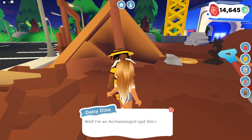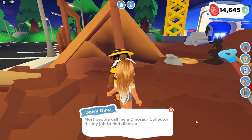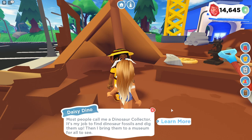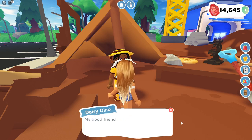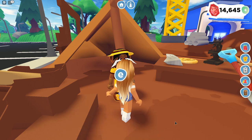Why are you here? Well, that's kind of rude. I am an archeologist and this is my new dig site. I believe there's something very valuable under the soil. Most people call me a dinosaur collector. It's my job to find dinosaur fossils and dig them up, then bring them to the museum for all to see. So there's a museum! This kind of sounds like Animal Crossing — you dig up a bunch of fossils and bring them to the museum, and as you add new things it's cool to see it grow. My good friend Doc McFly called me out here because he believes many dinosaurs used to live in Overlook Bay millions of years ago. He has some brilliant plan, but I am just here to dig.